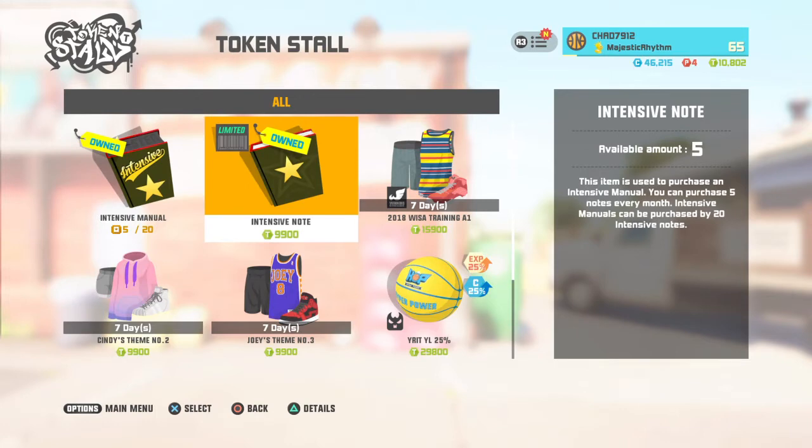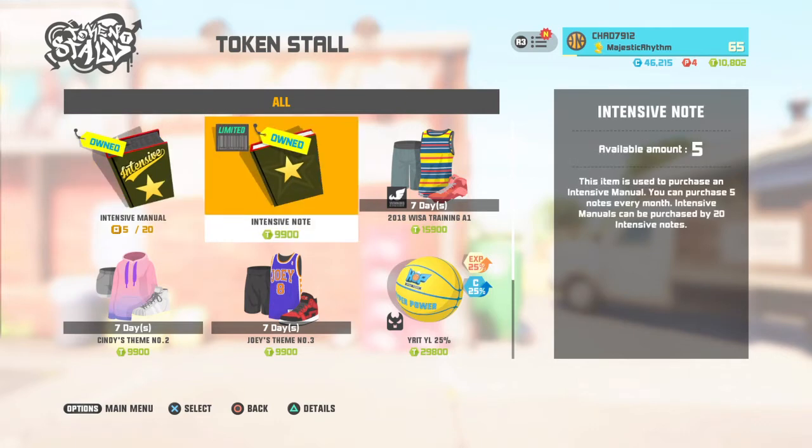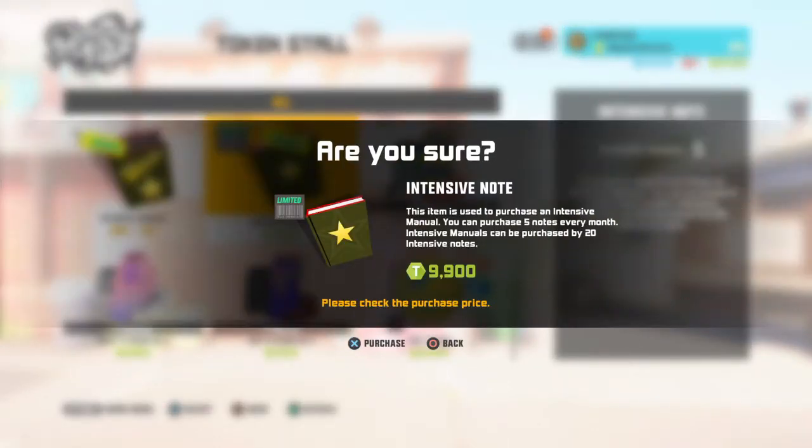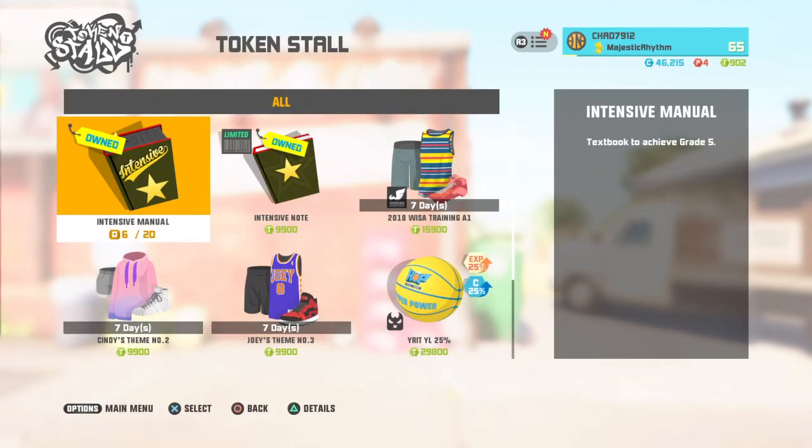What you want to do is buy intensive notes. When you buy 20 intensive notes, you get the intensive black book — which I purchased. I have a total of six of them now. When you get a total of 20, you can get the intensive black book, which P5s your characters in the game.